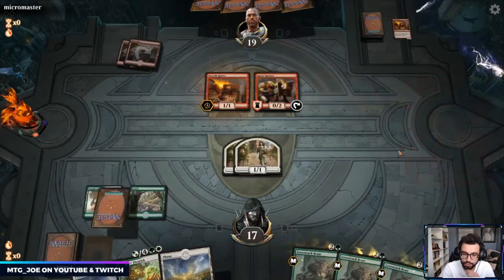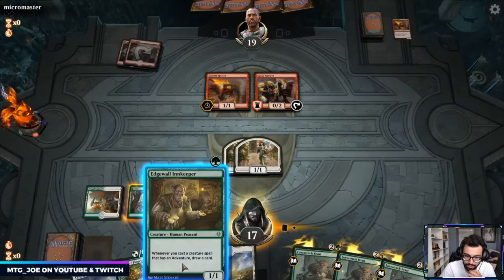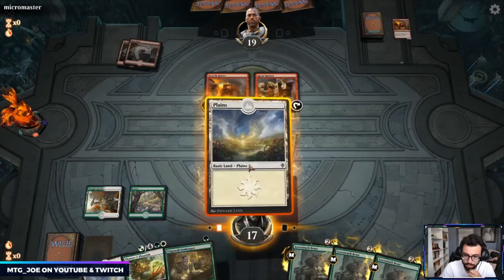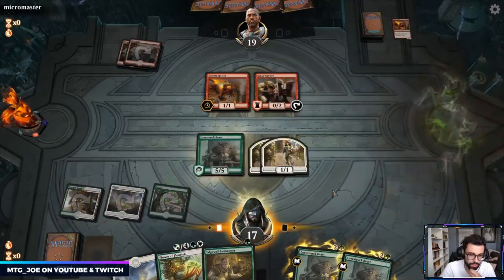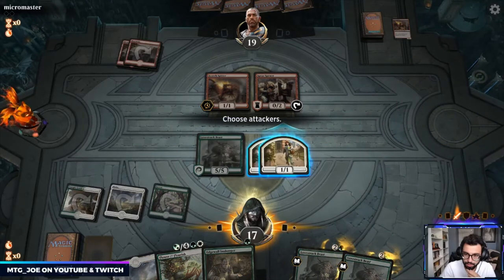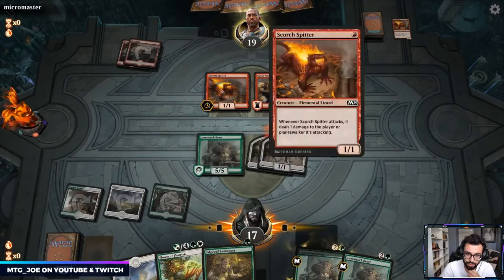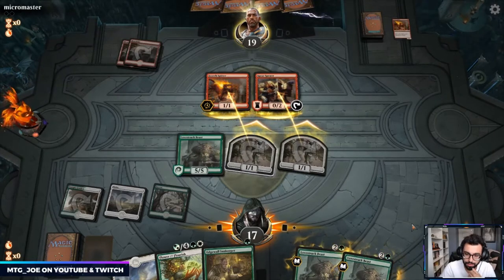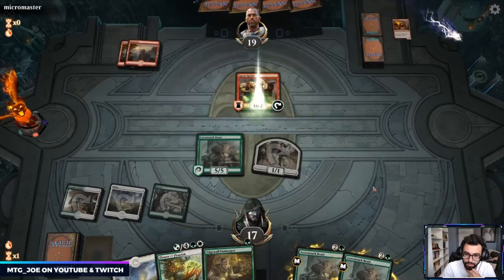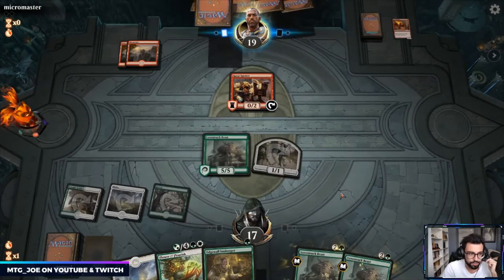More Scorch Spitter. I think I want to recast a creature that has an adventure spell. Let's go Lovestruck Beast — it's just more value. They can block one, and if they want to trade with Scorch Spitter I'm fine with that. This is a 1/1 anyways, because next turn I can play the Innkeeper, play a Lovestruck Beast, draw a card.